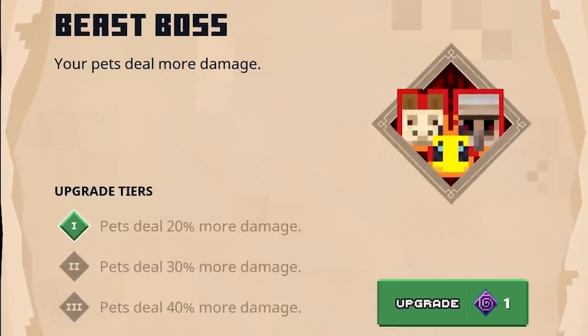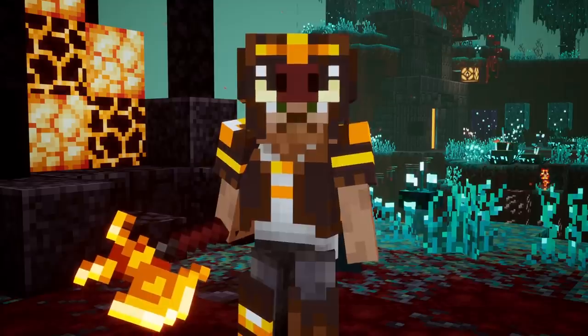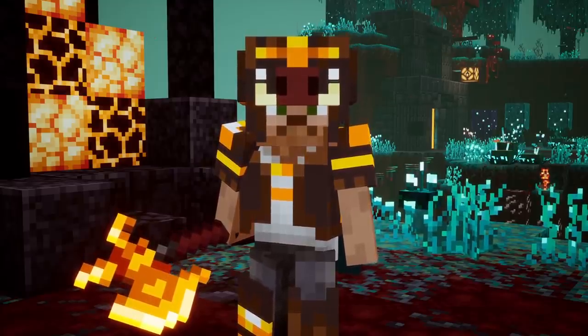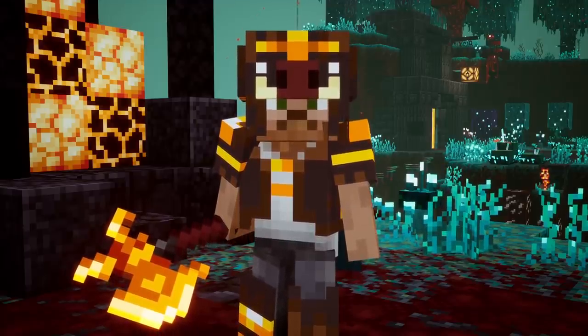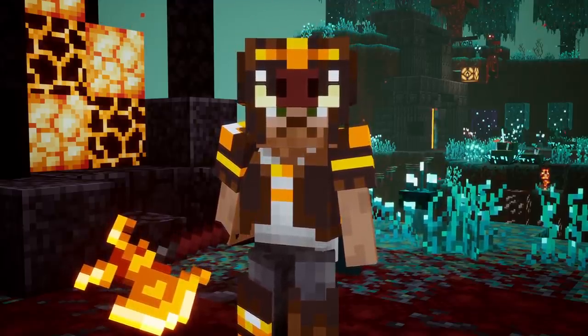The Beast Boss is the final pet enchantment — your pets will deal more damage, on the maximum tier plus 40%. This one is active permanently, which makes it a very powerful enchantment. Definitely try it in combination with some more pet and elemental enchantments. There are so many possible builds to speculate on, and this one is definitely going to be a very strong one.